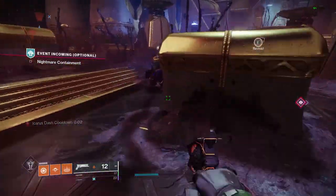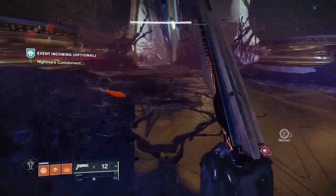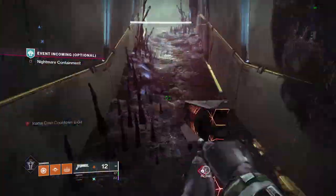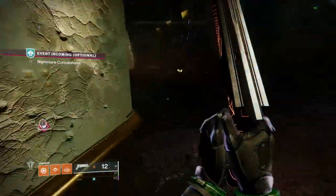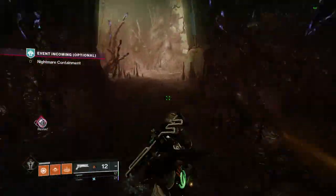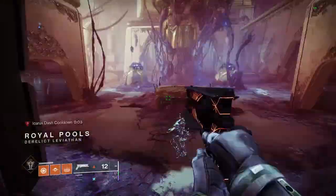With this setup, we'll be running through either the Dogs or Baths area — it doesn't matter which one you start with first. Loot caches, kill high-value targets or any other enemy that reveals a chest, and once all this is done in an area, move on to the next. Just repeat the process.